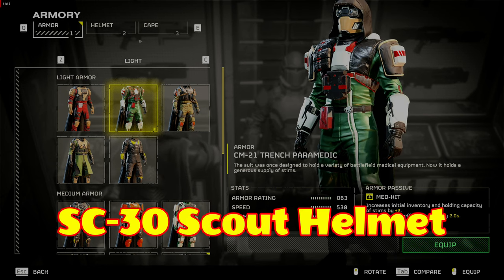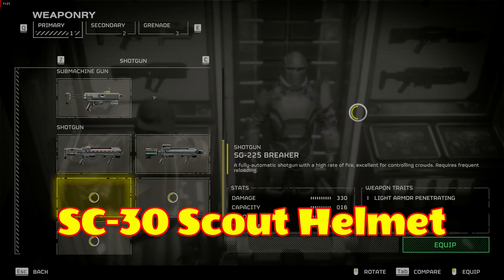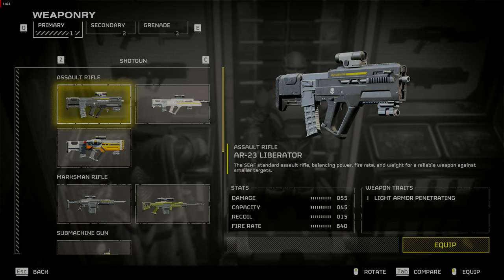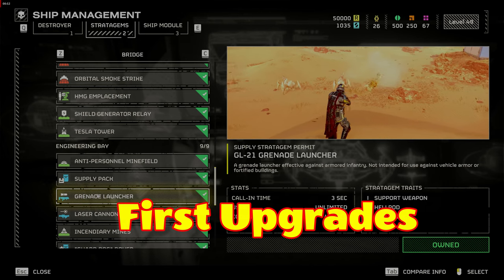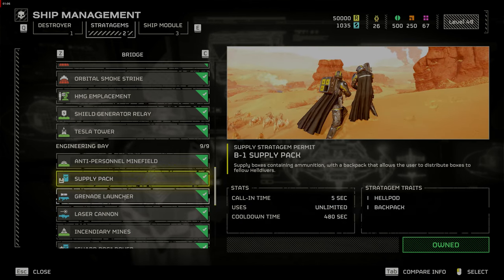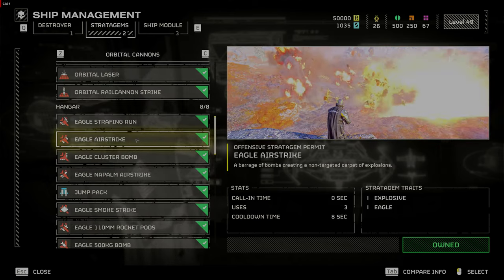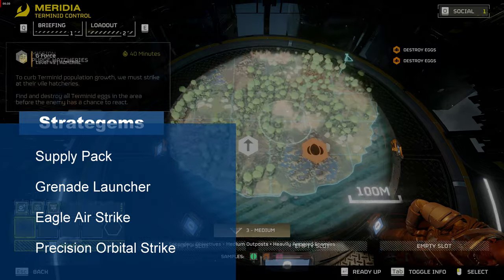Here is another tip. The SC-30 Trailblazer Scout Helmet will increase your speed by 6 and stamina by 3, but decrease your armor rating. You can find this in the Superstore on rotation. If you get the matching armor, you will be less detectable to enemies, which is good for sneaking around patrols and avoiding fights. One of the first upgrades you want is the Grenade Launcher Stratagem — this will seal bug holes and destroy automaton facilities from a distance. The next useful upgrade is the Supply Pack, which allows you to resupply yourself and your squad mates as you burn through ammunition. This combination will help you in solo or multiplayer missions. Your other two stratagems should be Eagle Strike and Orbital Precision Strike — the Eagle Strike has multiple uses before rearming and can take out structures and clusters of enemies.